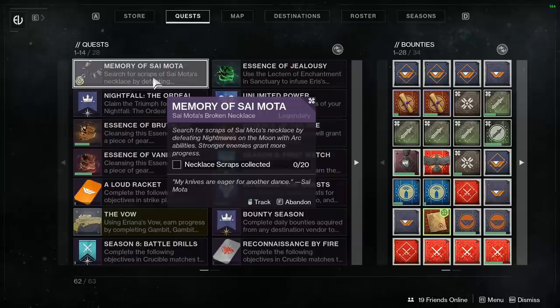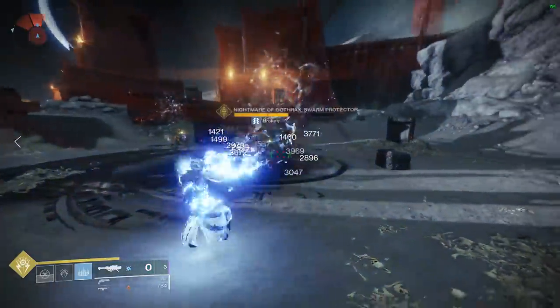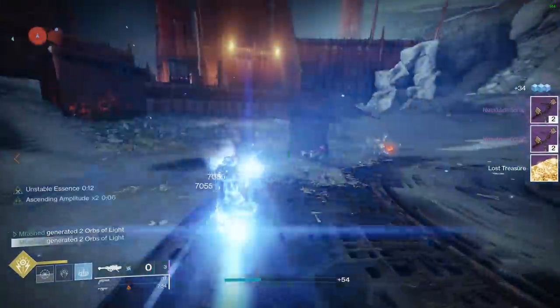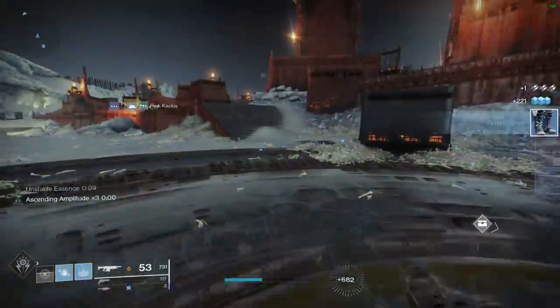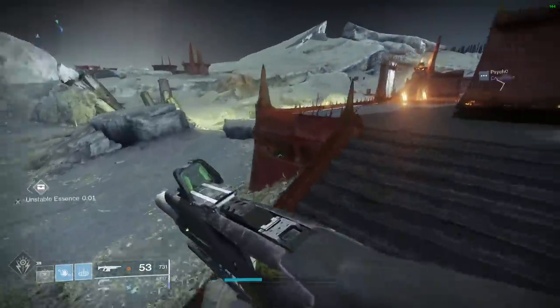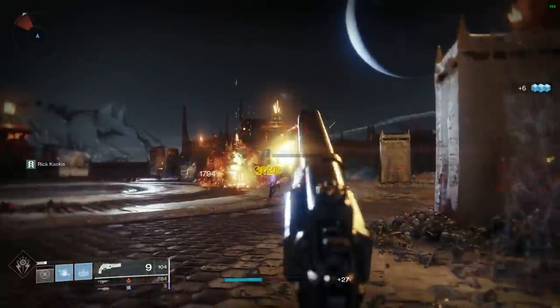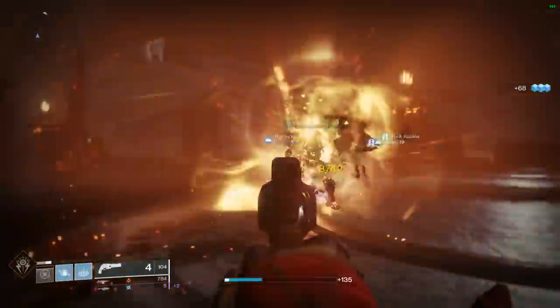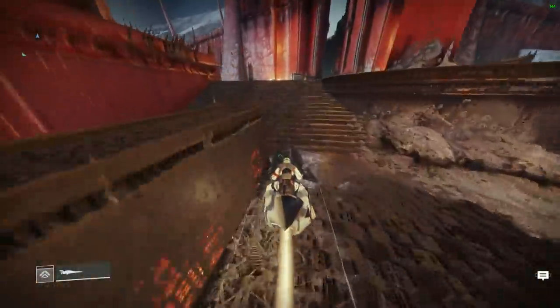In order to get the necklace scraps needed to complete this, you need to get arc kills on Nightmares — and it has to be on the moon, so you can't go to any other areas. The best area for this is probably Soros Harbor. Weaken enemies with your guns, then use arc abilities to finish them off. Make sure they're very weak before using grenades or melee, because they're yellow health bar enemies and can trick you. If you're in a team, you can't share the kills — it has to be your arc ability for the final blow.